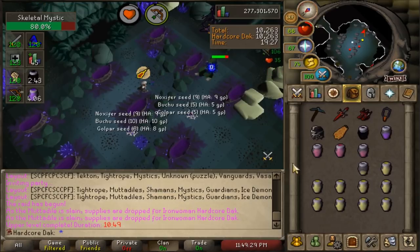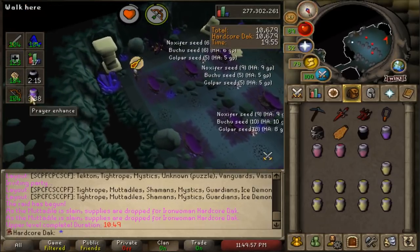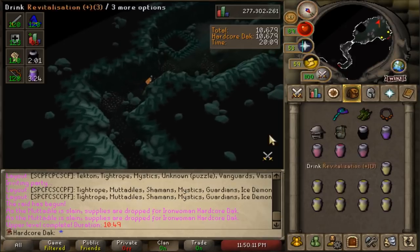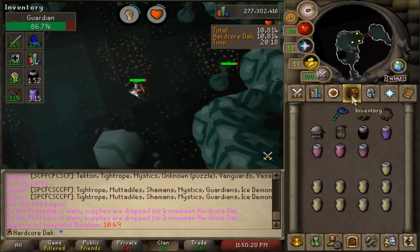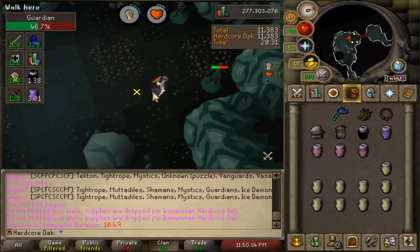A quick note: when drinking Xerics Aid while overloaded, your overload re-boosts your stats every 15 seconds, usually on the 15-second marks. So when the timer says 2:15, it's automatically going to bring me back up to boosted stats, which means that's the perfect time to sip a brew — at like 2:16. A brew drops your stats, but then they go right back up a tick later. It kind of helps with speed overall if your stats are constantly boosted while you're fighting.